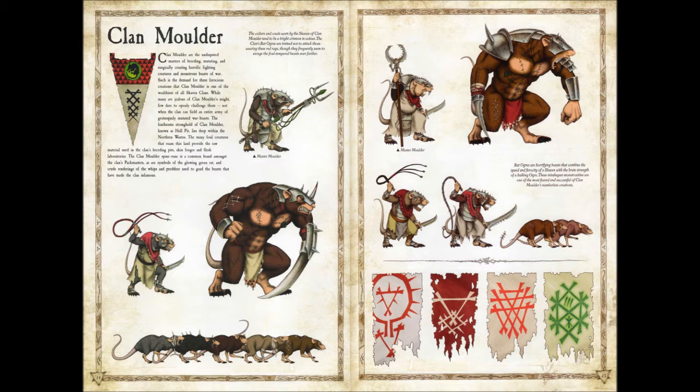The collars and cowls worn by the Skaven of Clan Molder tend to be bright crimson in color. The clan's rat ogres are trained not to attack those wearing the red rags, though they frequently seem to enrage the foul-tempered beasts even further — that's a cool little fact I didn't know about. You can see under the chain it's holding a kind of red rag hanging down. Below you can see your rat ogre and your pack master with the whip with two ends on it and a dagger — you're not going to see a lot of big weapons on these guys, they rely more on the beasts they're creating.